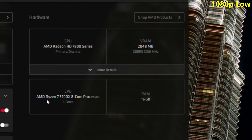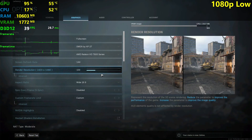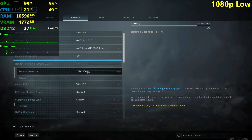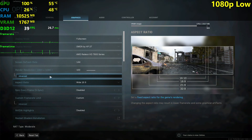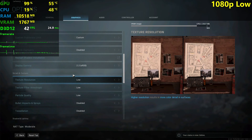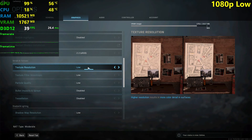We're running a Ryzen 7 3700X with 16GB of RAM. The CPU is extremely overkill for this graphics card, but you should be able to achieve the same frame rates with something like a Ryzen 3 1200 and 12 or 16GB of RAM. Keep in mind that if you have 8GB of RAM, it's not enough to run this game. The texture resolution is set to low instead of very low because we have the 2GB of VRAM.